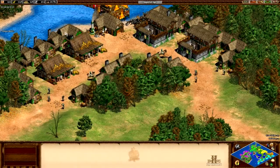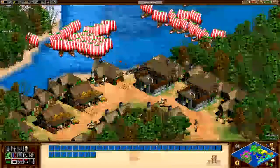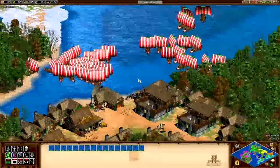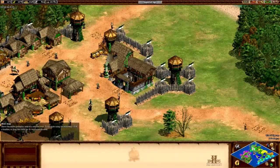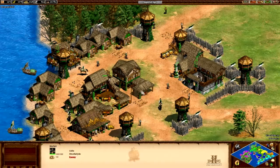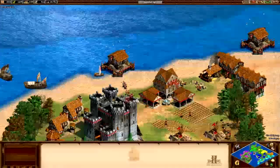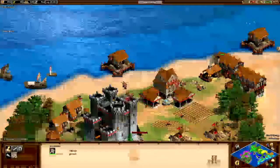It is just markets, monasteries — nothing that's here. So we're not going to get any gold from this, but we shall still destroy it anyway. Then we can head on to here where we will be able to take down the market and find out how much gold we get. Let's get that and start upgrading. We need food — actually need food.